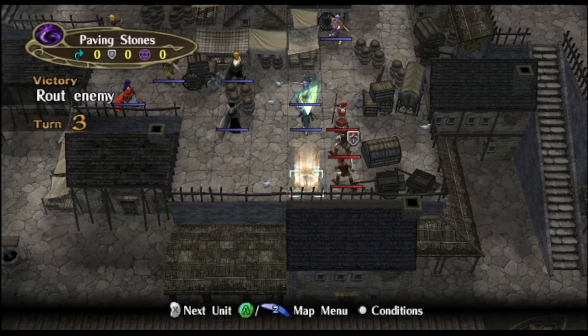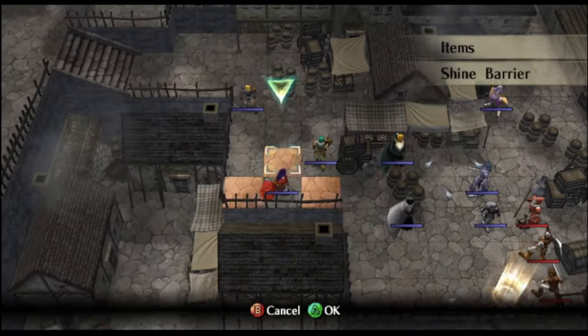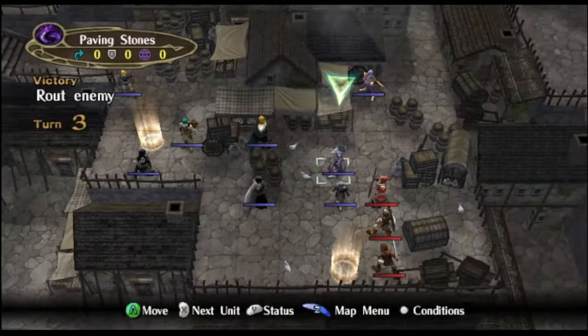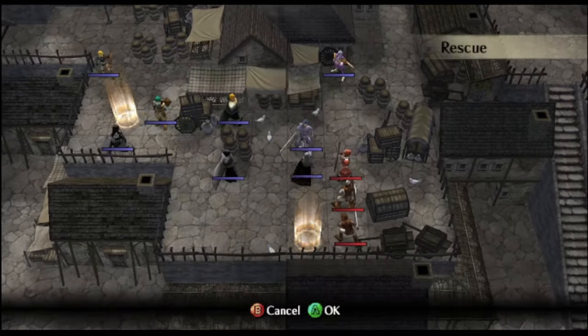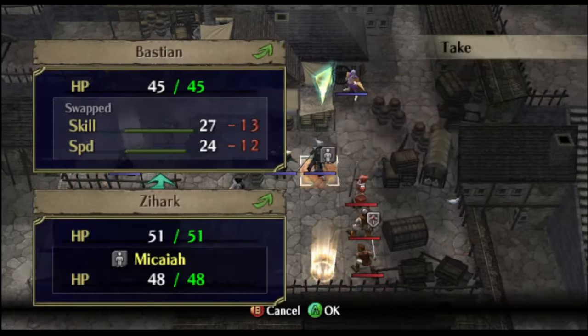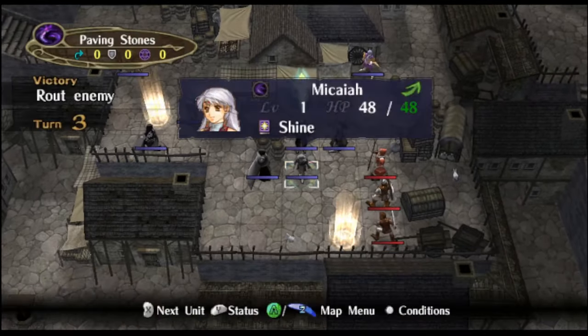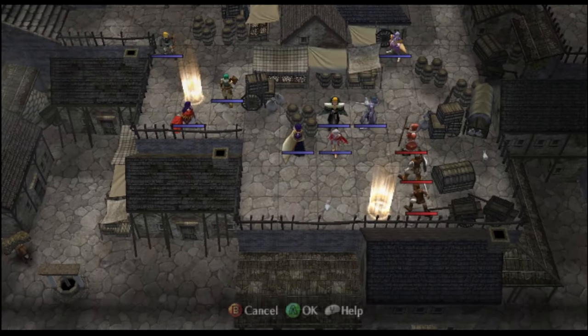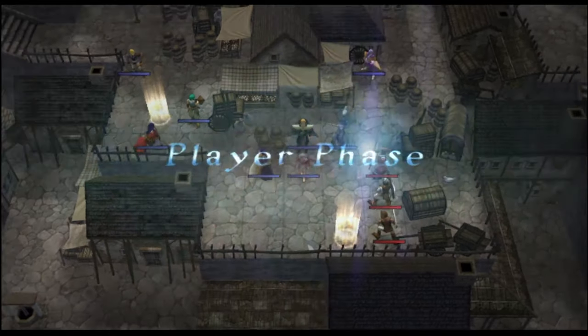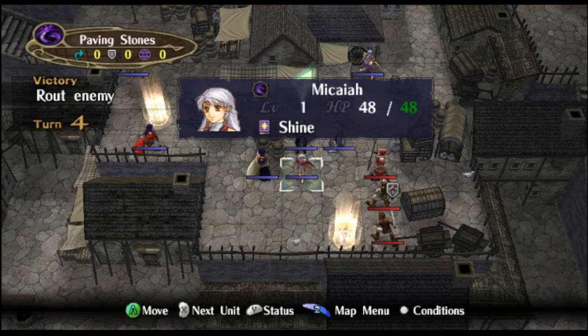I'm going to leave this one here and also place a Shine Barrier with Sanaki. I might have to quickly rescue Micaiah. These Shine Barriers are just going to be here to showcase that when we go through all the turns, they actually disappear when needed.